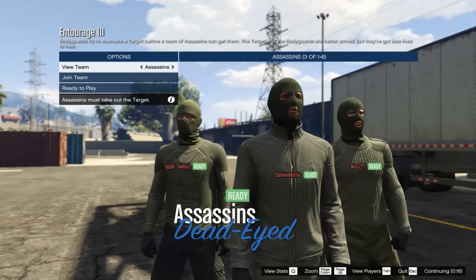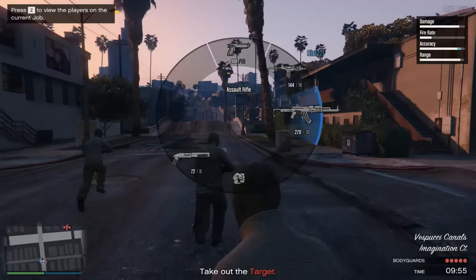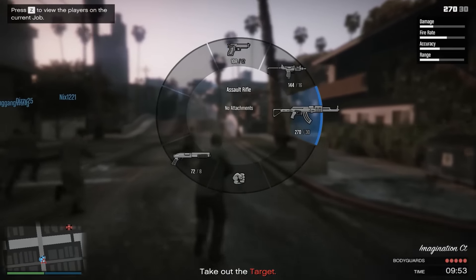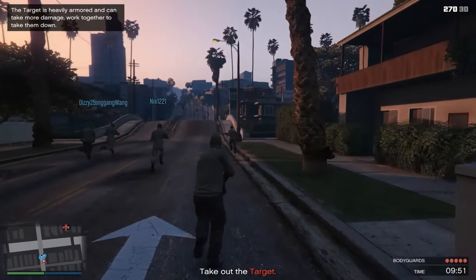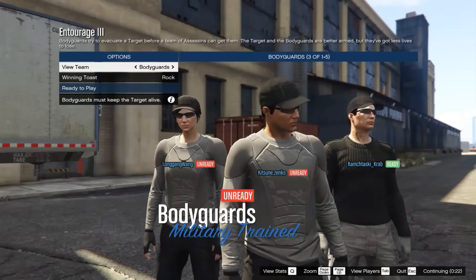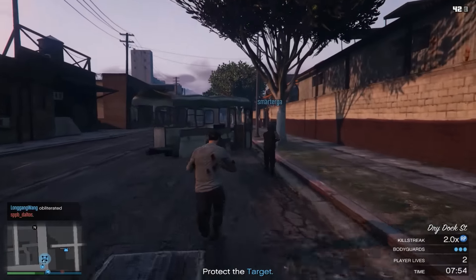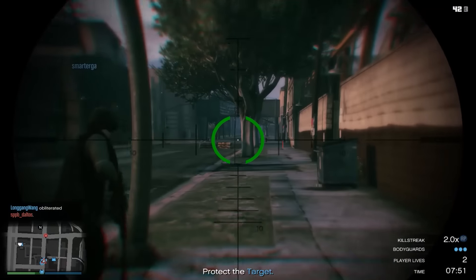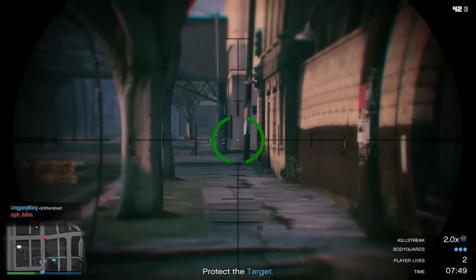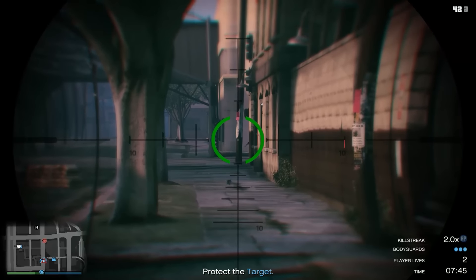You have the assassins team, who have the job of eliminating a target player randomly chosen from the entire lobby. They are equipped with very basic weapons, have no armor equipped, but are allowed to die an infinite number of times.